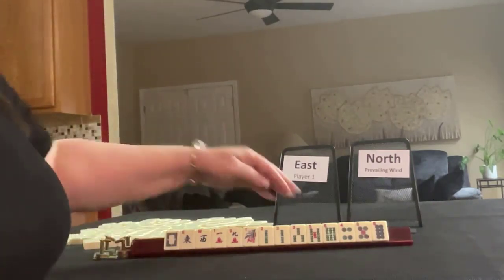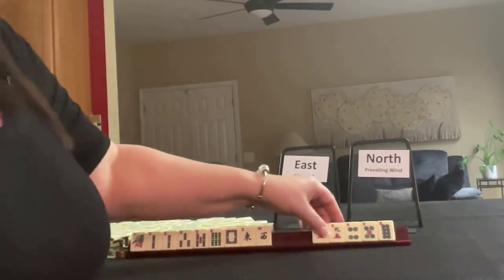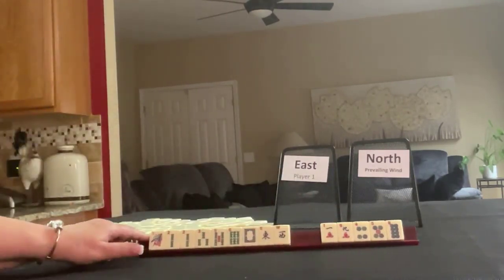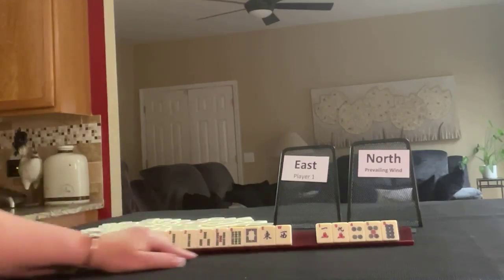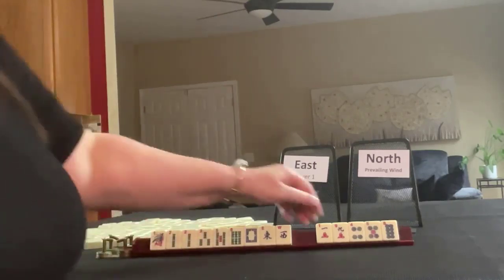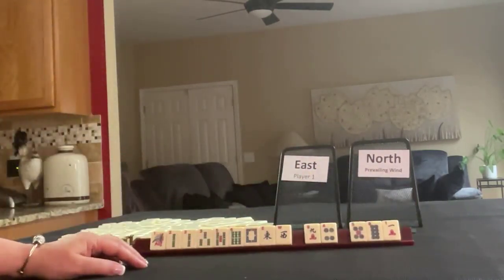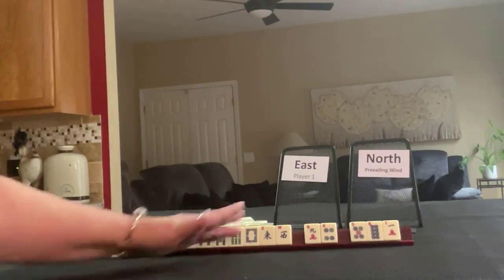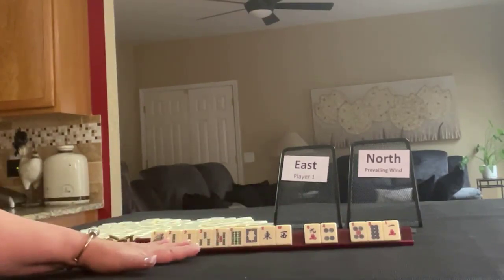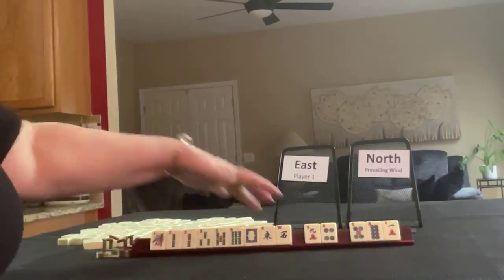If these were my tiles, I'd focus on bams and let those go. There are a lot of options in pairs and sequences that use winds and dragons, so I would keep those for my first pass. I think I would probably play bams — either sequences or pairs — and I wouldn't pick a hand yet until we get through the Charleston. The strength of this hand would be one suit with honors. Honors are winds and dragons, any combination.